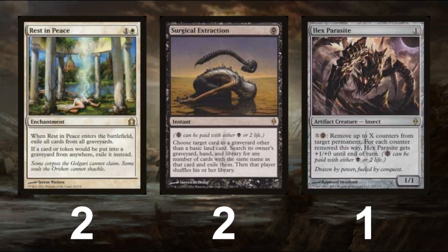With Bridgevine and KCI abusing graveyards, we also run 2 Rest in Peace and 2 Surgical Extractions to catch anyone trying to play with their graveyard as an extension of their hand. Finally, the list gets to run a spicy Hex Parasite, which acts as a bit of a catch-all. It can clear Planeswalkers off, or if it's already in play, it can remove the counters off a resolved Chalice of the Void, making opponents need to kill the Hex Parasite before they play Chalice of the Void.